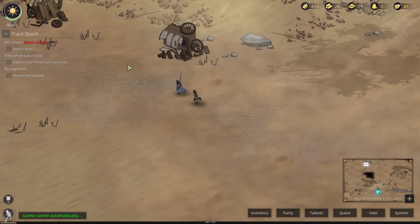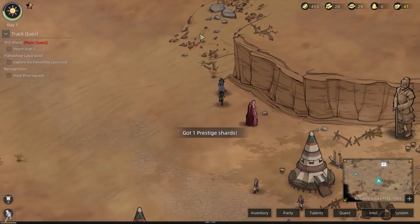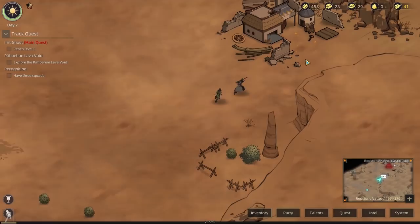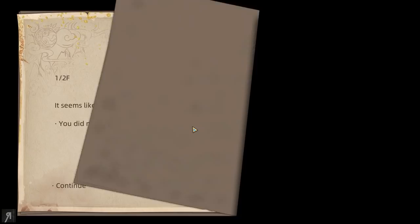We also have another little teleporter area here — if we want to, we can teleport to a different zone. And there's a caravan that has been overturned here too. There's a chest with one Prestige Shard. There's a former Alchemy Workshop — an abandoned alchemy workshop where you might be able to salvage something useful.